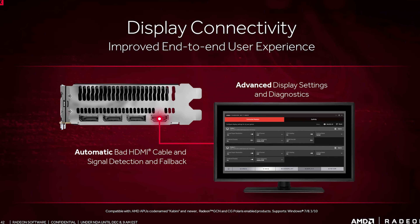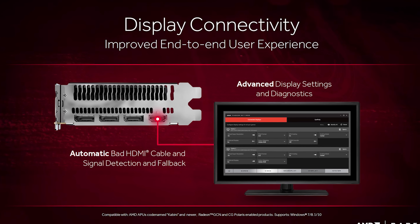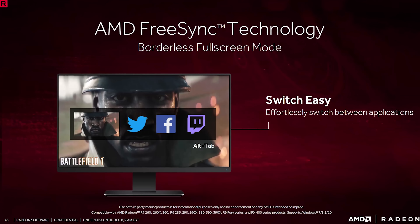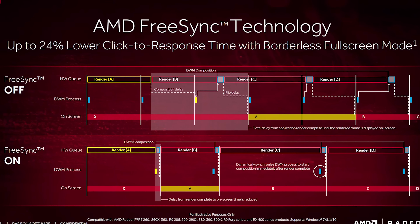There is a thing called HDMI Link Assurance which can apparently detect faulty HDMI cables. I've actually had a bad HDMI cable in the past, so something like this could save me some time — not too shabby. There is also now support for FreeSync with borderless window mode, so those who have requested that shall receive.